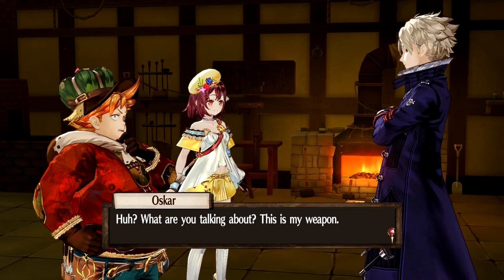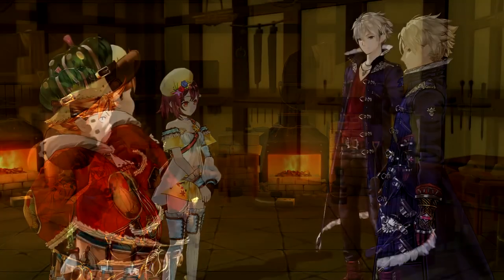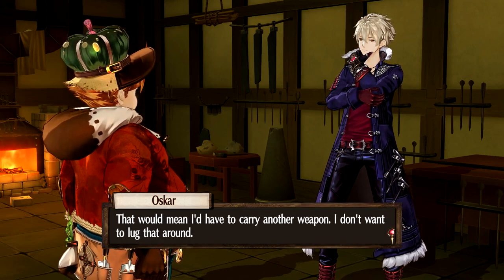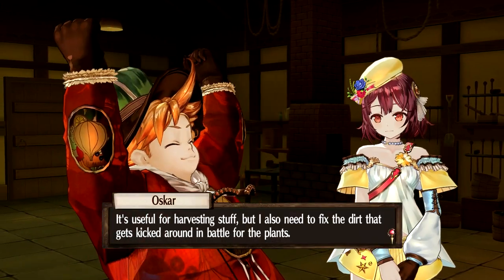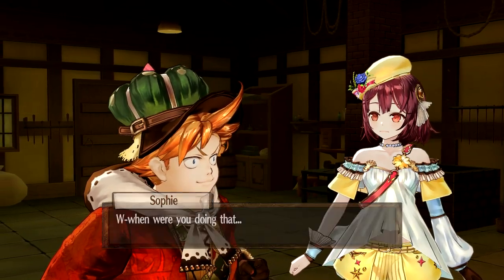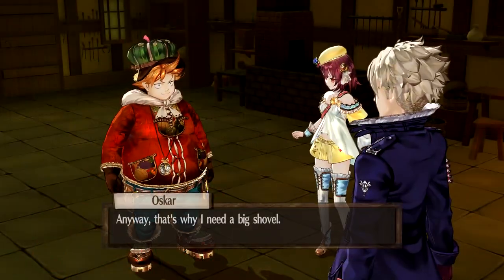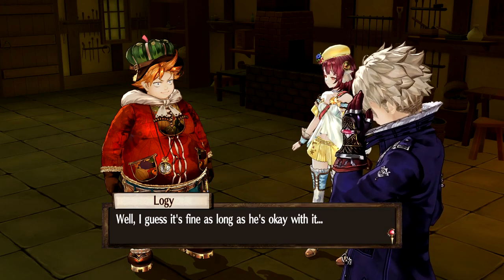What are you talking about? This is my weapon. Wait, but it's just a shovel. Oscar's always fighting using a shovel. You can use this for all kinds of attacks, it's really convenient. But a normal weapon would be lighter and would have more damage potential too. That would mean I'd have to carry another weapon — I don't want to lug that around. So you have to carry around a shovel? It's useful for harvesting stuff, but I also need to fix the dirt that gets kicked around in battle for the plants. It's especially bad when you decide to use your bomb, Sophie — we can't just leave craters lying around. Anyway, that's why I need a big shovel. I'm pretty satisfied with this — see you later.